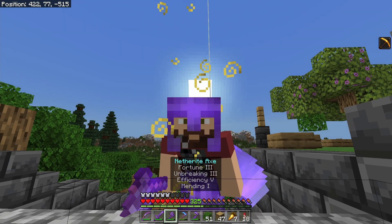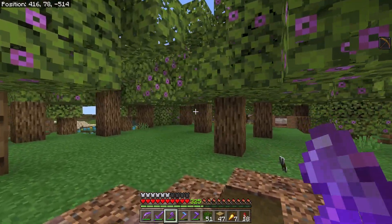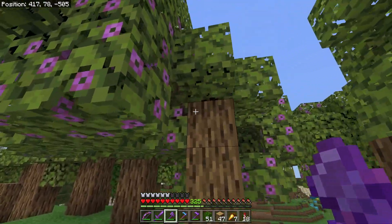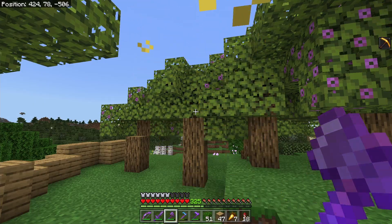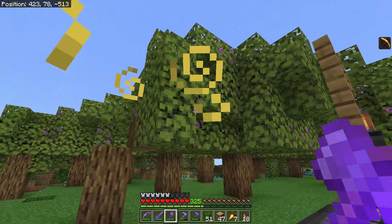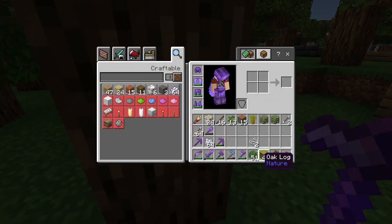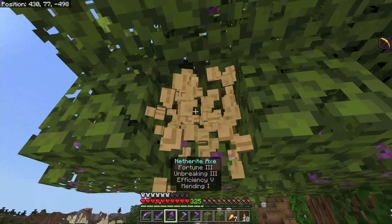Next is a tree type I almost forgot: the new azalea tree. In terms of the actual wood you get from them, it's just oak wood — no special wood, at least not yet. But these have some special properties. They grow in a slanted, wavy-like pattern, almost like they're being blown by the wind — a unique look. Sometimes they're more straight-ish, and sometimes they're really crooked. The most important part is the leaves you get: azalea leaves and flowering azalea leaves, which are very nice for decorative purposes.